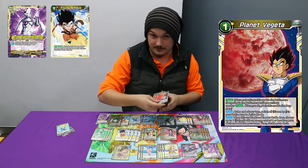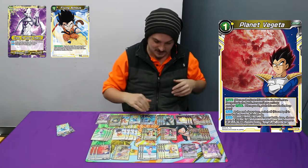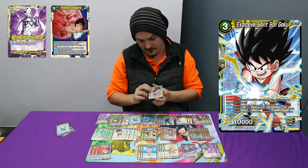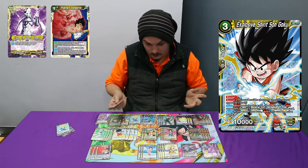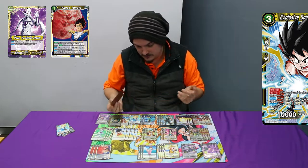Playing three Planet Vegeta because Planet Vegeta just helps you with the late game — you're searching out your Shiges and your Bardocks. And I still play two Explosive Power Sun Gokus, which of course, if they try and swing for game, you go Shiges, Kid Goku, and destroy their life.